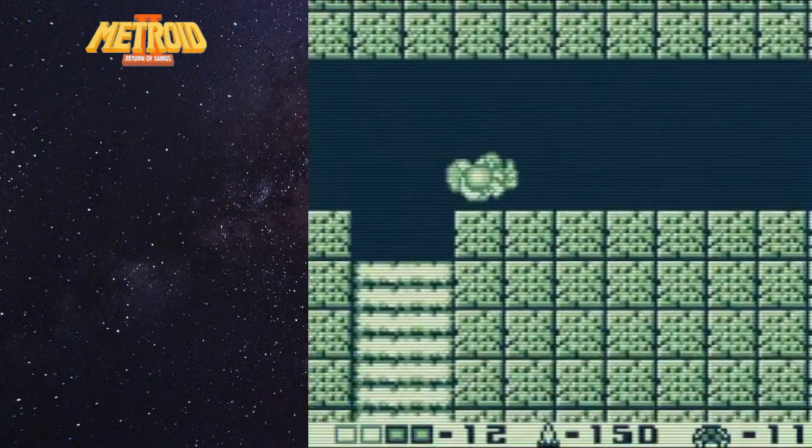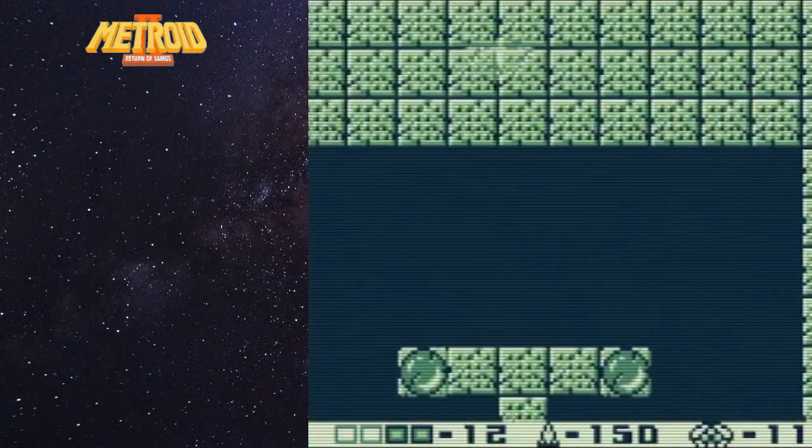You could space jump your way up or if you're failing epically like I am, you could opt to turn into the spider ball and continue to go up. Now right here I'm going to show you an interesting section. Go over to the right, continue going over, and this is where you have a choice of beams.